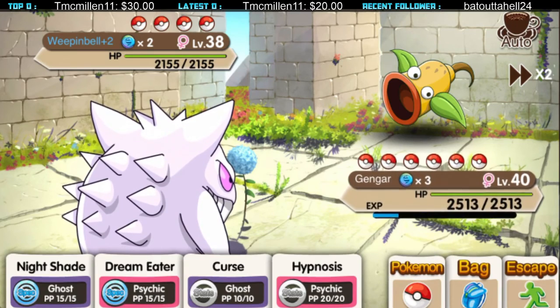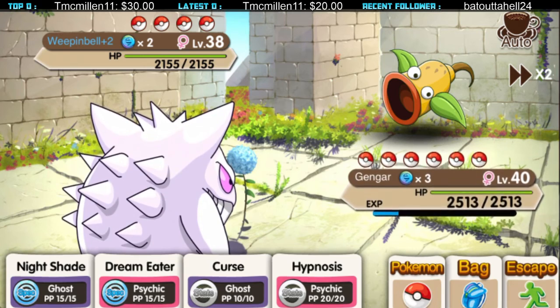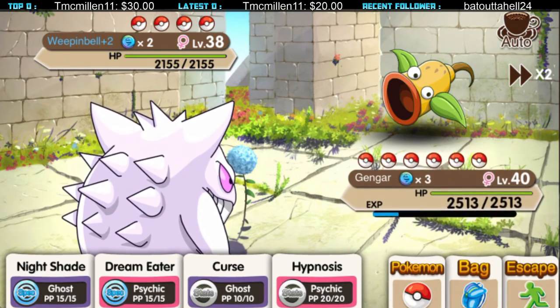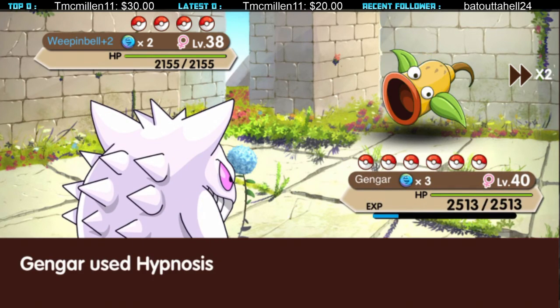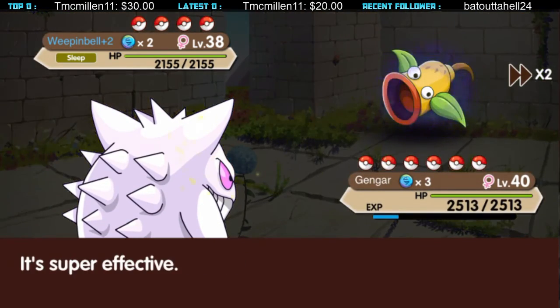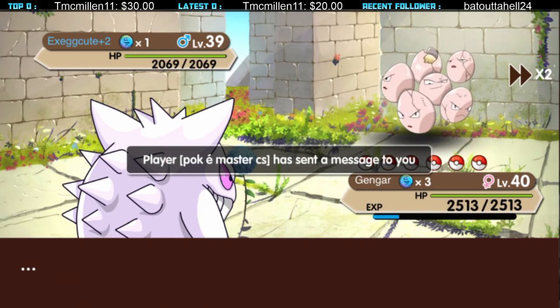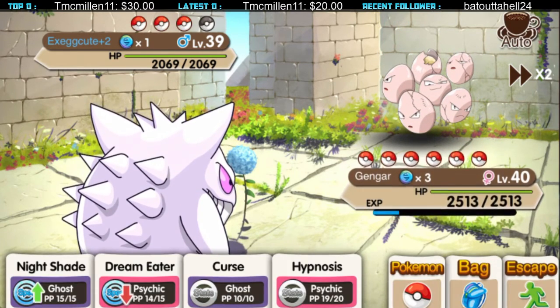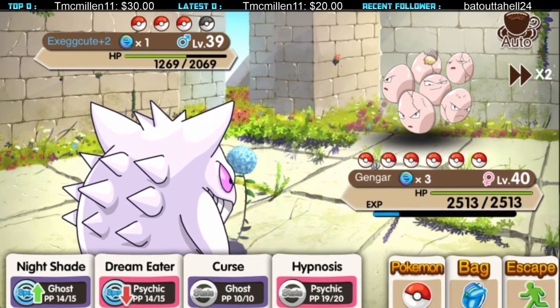Oh my god, guys, look at this! Holy shit, this looks so dope — white Gengar with purple-pink eyes! We got Hypnosis here — you can sleep the target. Dream Eater. Night Shade. Hypnosis.